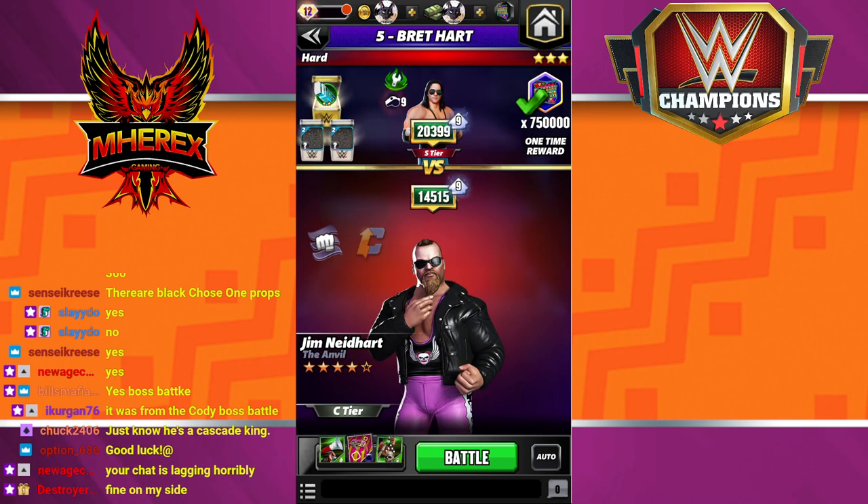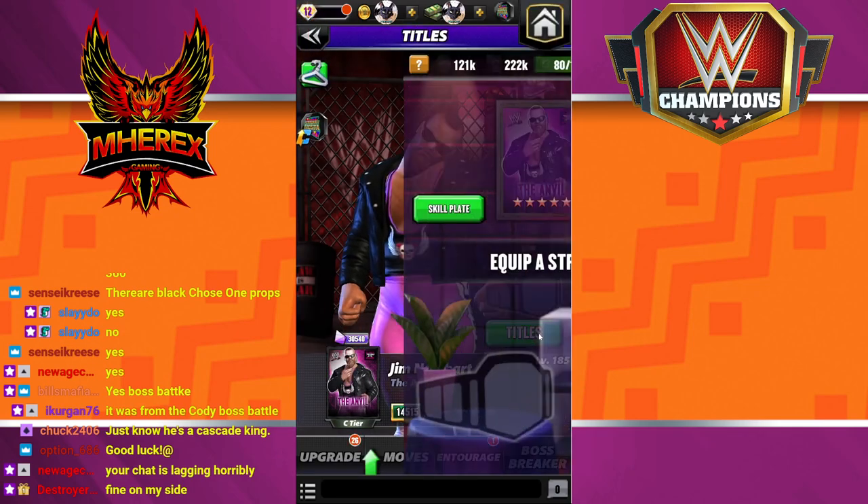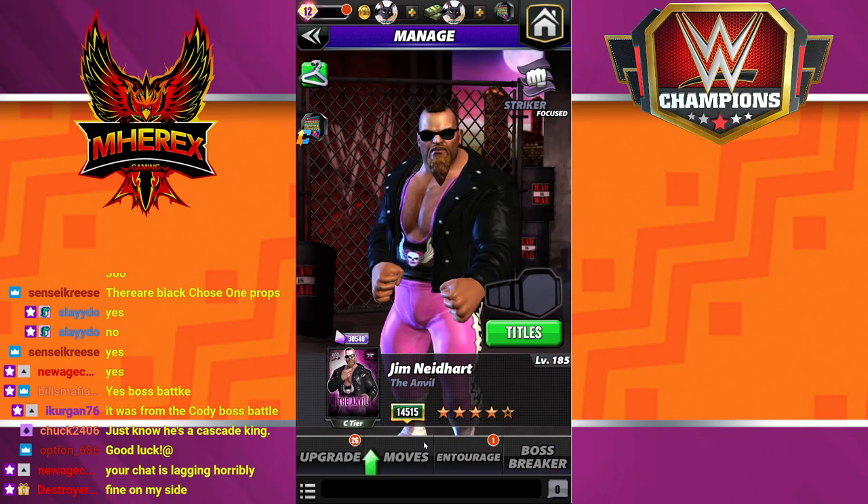Hey everyone, Merix here, bringing you a video trying to help Twitch chat come up with a build for Anvil at five-star bronze with no strap to get through Brett Hart. On the outside chance it works, recording it - no strap, as you can see. It would be much easier with the strap.